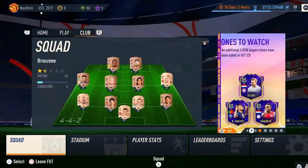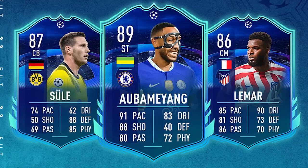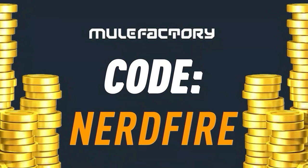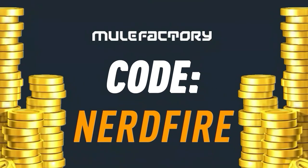Here are the very first FUT Champions rewards of FIFA 23. Got a terrible team, no coins, and want to buy some brand new players from the Road to the Knockout promo? Go to MuleFactory.com to get the cheapest, most safe, reliable coins, and use code NerdFire at checkout for five percent off. Link is in the description below.